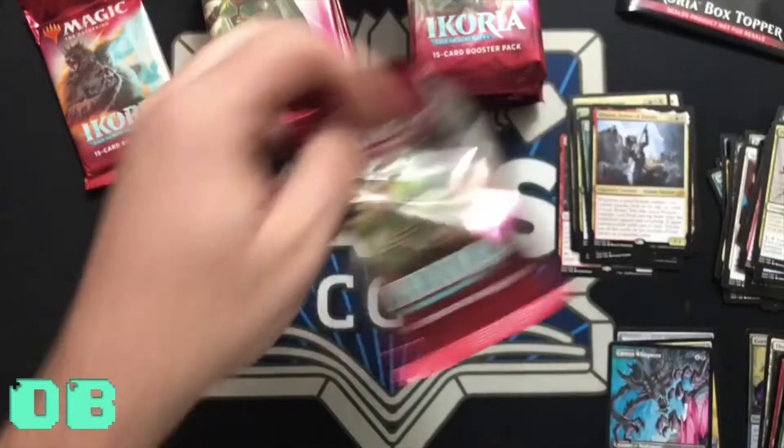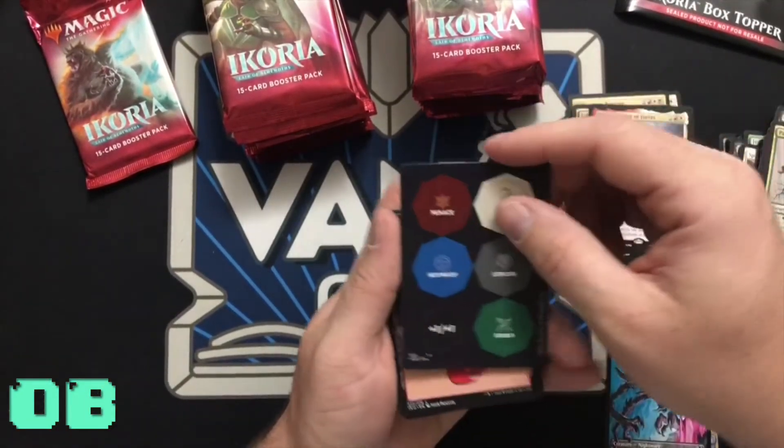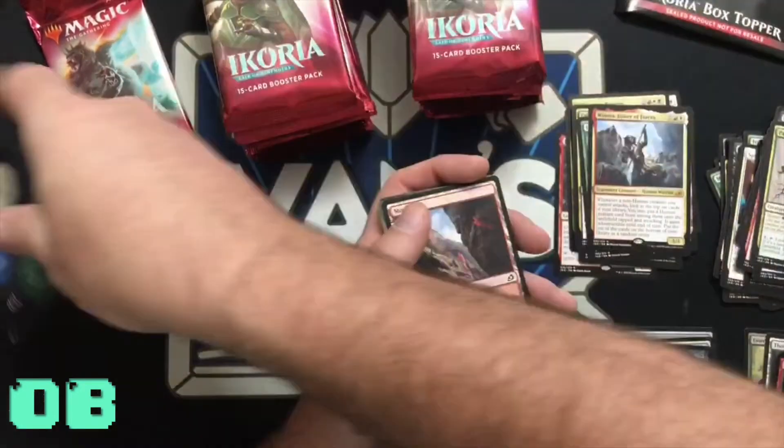This is pretty cool — it's the little counter tokens. Some cards let you add menace or first strike counters; you can pop those out and use them at any time. I'll let you have that one, Oliver.